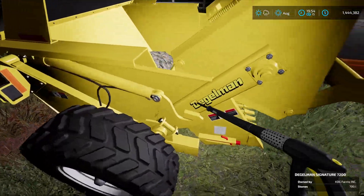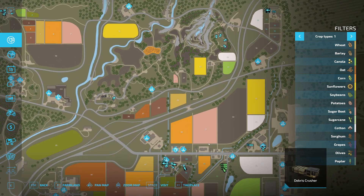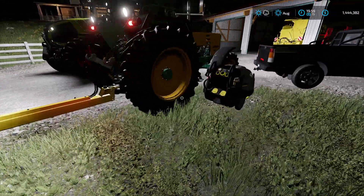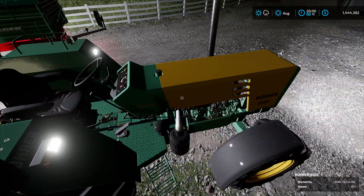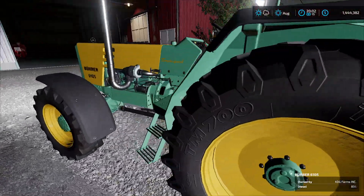Alright. You take the low boy to the middle right of the map. I was hoping to get the header up top but it's not gonna work. Holy shit, is this gonna be a long drive? Oh, cause you're at the top left. Yeah, damn. What else needs to come down there besides the harvester? A small tractor.